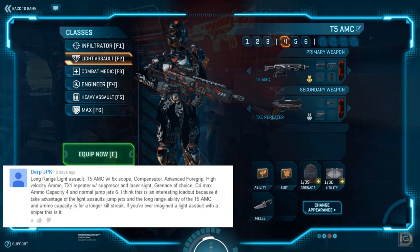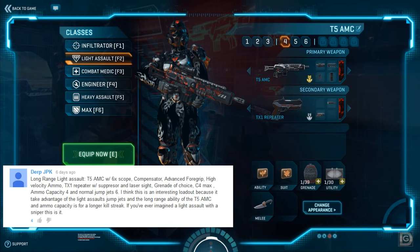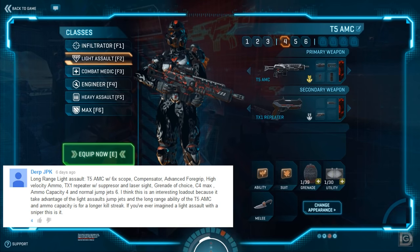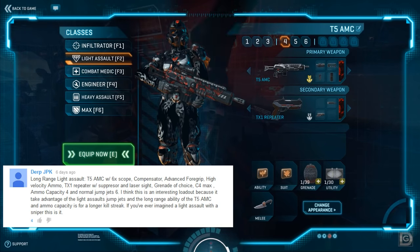He writes: long range light assault T5 AMC with a 6x scope, compensator, advanced foregrip, high velocity ammo, repeater with suppressor and laser sight, grenade of choice, C4, ammo capacity, and normal jump jets.